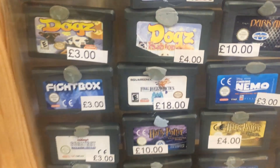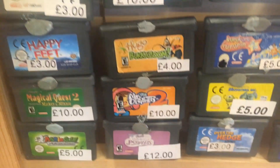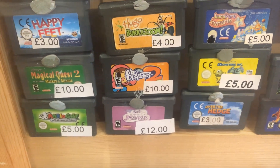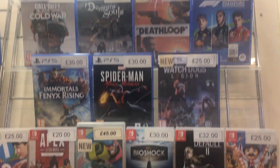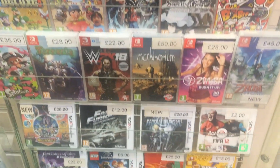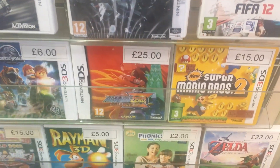I already have that Castlevania game but there were certainly some great games that drew my eye here, and looking back in retrospect I always see games I wish I had picked up at the time. Next to that display there is a selection of PlayStation 4 games, Nintendo Switch games, and at the bottom some Nintendo 3DS games as well.